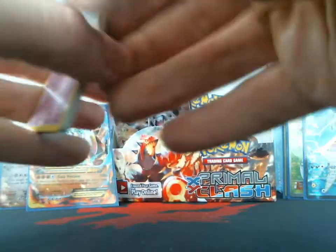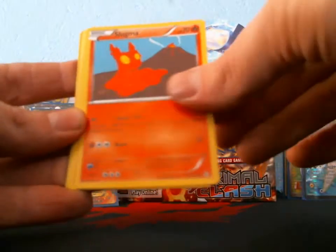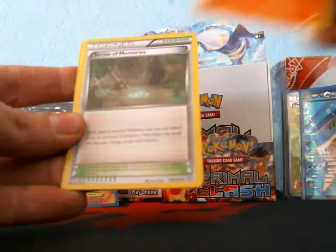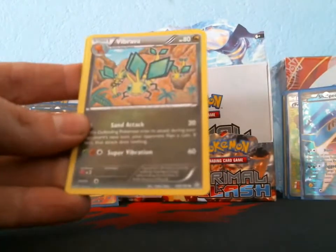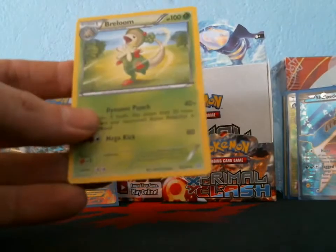I got a Nidoran Female, Tangela, Illumise, Slugma, Torchic, Shrine of Memories, Vibrava, Linoone reverse, Manetric, and my rare is a Brilumo.